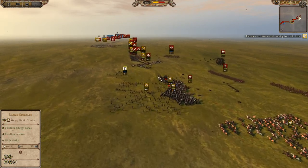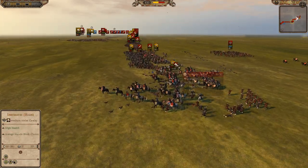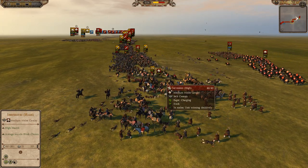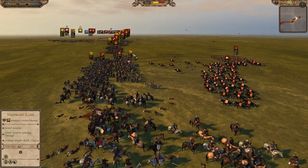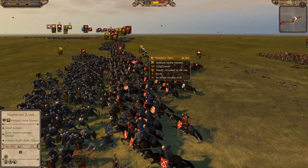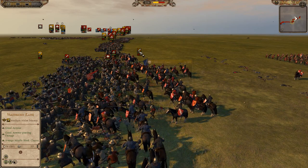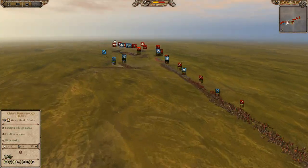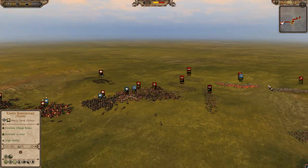Another huge charge by the Servientes onto the axemen. A cavalry unit did get around the back here — another huge rear charge. Cavalry is just so devastating in 1212.